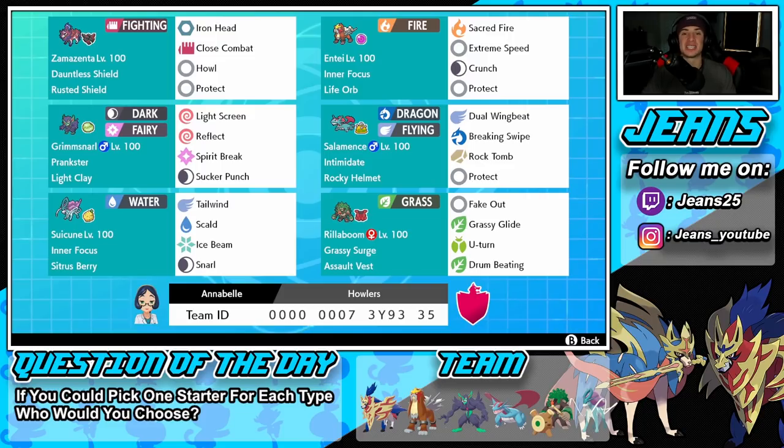This team was sent by my main man Cloverbells — shout out to you, thank you so much for leaving this team in my Instagram DMs. This team is looking amazing. Zamazenta is definitely a less-used restricted Pokemon, but I feel like if we use him with the Howl move to boost attack on our Pokemon, he can be really really strong and help the team get the victory. Link to his channel will be down in the description below.